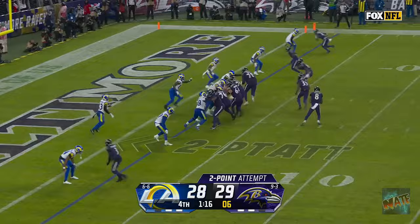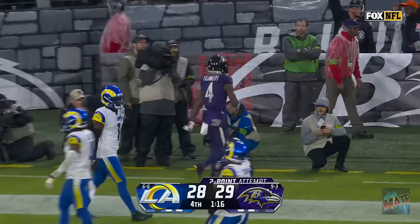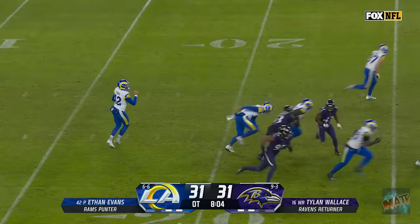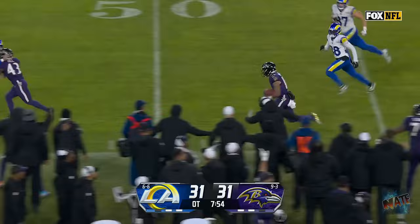Jackson on the roll. Lamar Jackson finds Flowers again for two more. Ethan Evans the punt — Ravens set to get good field position here. Dylan Wallace from the 25, breaks out of the tackle, takes it down the sideline, stays inbounds, stays on his feet, takes it all the way and ends the game.